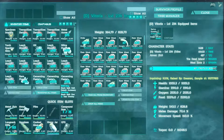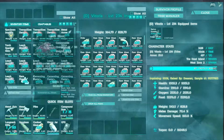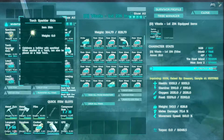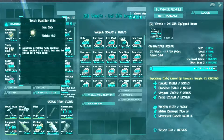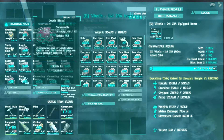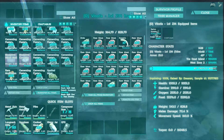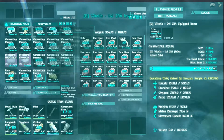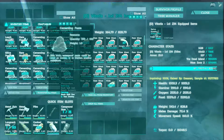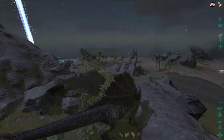I've been out on Vitorla here — you remember Vitorla? She's our 100% imprinted spy. I've just been out gathering some stuff. I got some leech blood, and I found this Torch Sparkler Skin. Not sure what it does — we'll have to check it out at the base. I think I killed a diseased leech and that's where I picked it up from. I've been stealing from the Beaver Dams and getting cementing paste, some rare flowers, mushrooms, all that fun stuff.